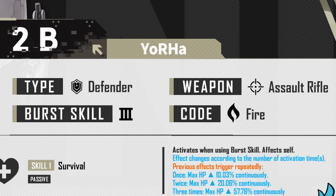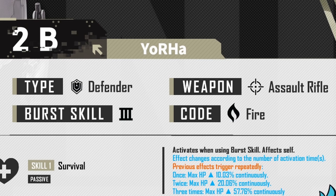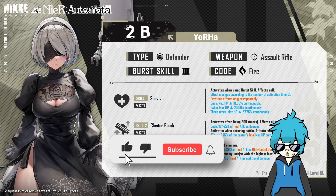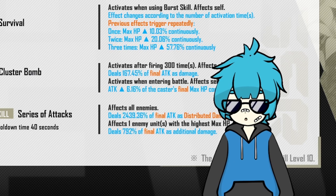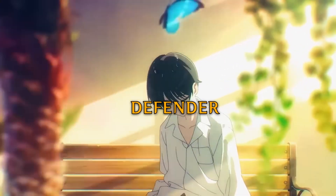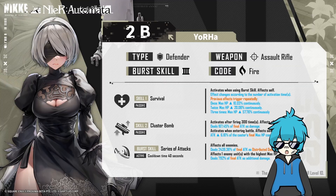Starting off we have 2B. She is going to be a defender, an assault rifle user, she will have the fire element, and she will also be a burst type 3 unit. This is not really a surprise to me because even though she's a defender, I was expecting her to be more of a DPS. Just like I mentioned in my last video, the character class doesn't really dictate the character's role — any character can be a support, attacker, or defender, but depending on what their kit actually does, their actual role can be completely different. The only big issue I was concerned about is the defender class.